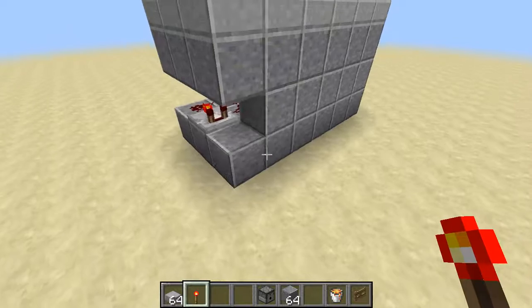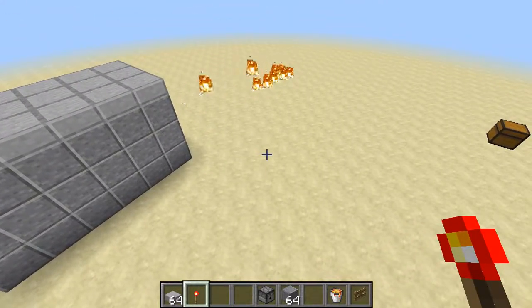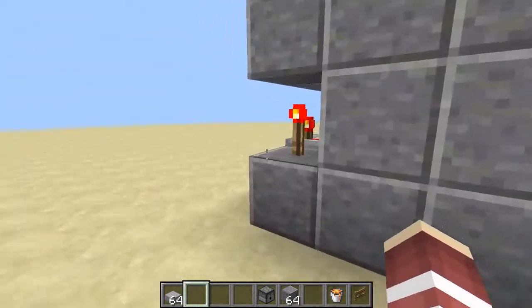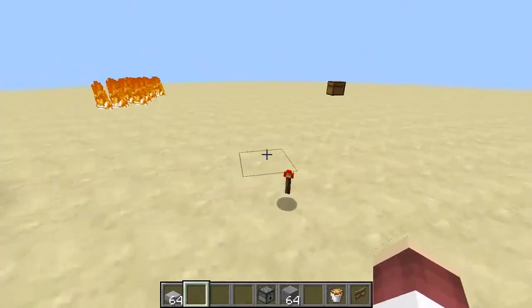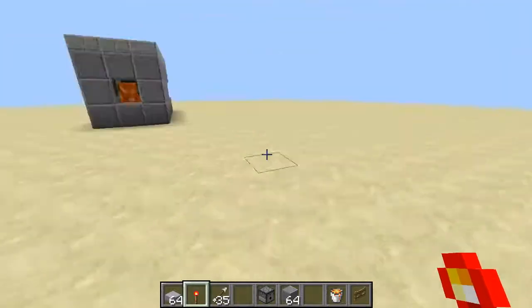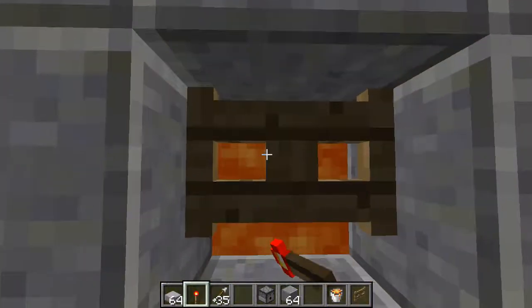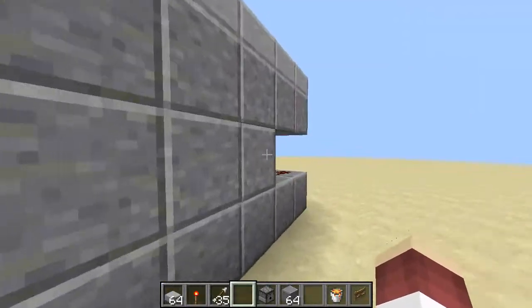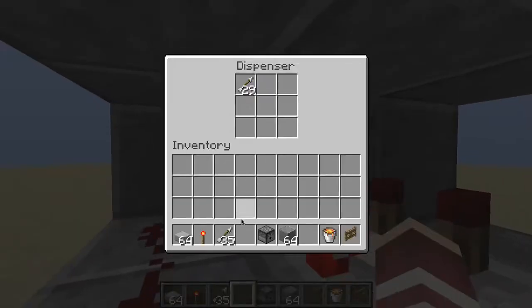Ready? Three, two, one. Boom — flaming arrows! When you want to turn it off, just break the redstone torch, and you can pick those arrows back up. It put out 35 arrows in a matter of a couple of seconds. Then all you do is come back here and reload.